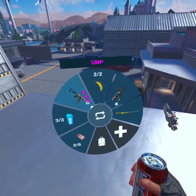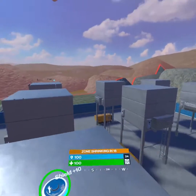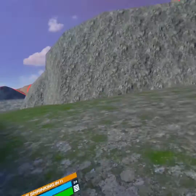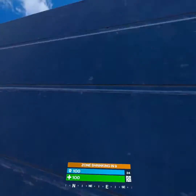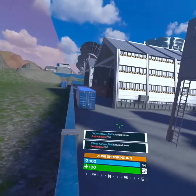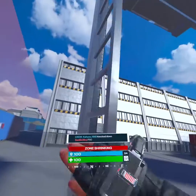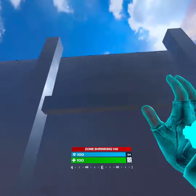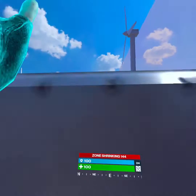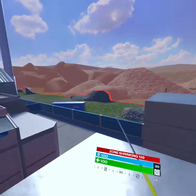Sounds like we have company — let's go say hi. I have the bot set on easy; they don't have any shield, they're at just health, and it's now shrinking. I can sneeze on them at this point and they'll die.